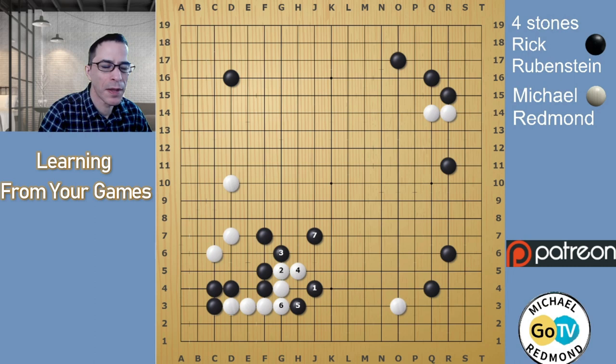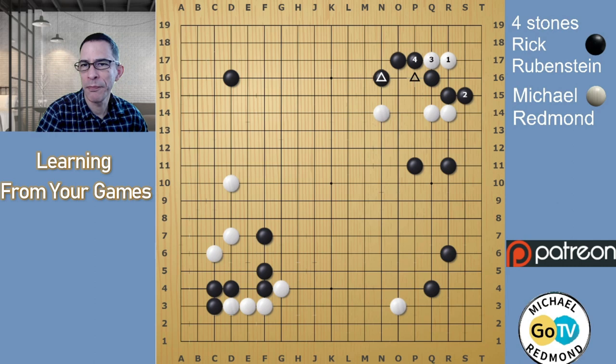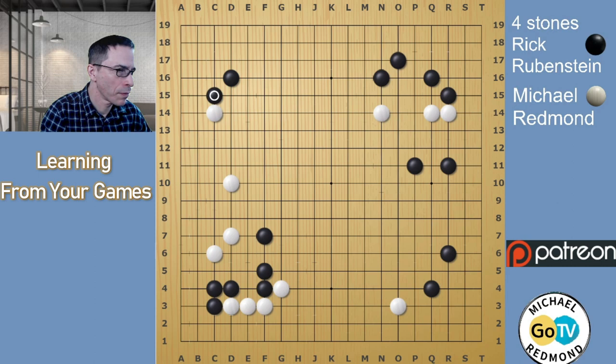Black jumped and played here — this is a standard way of reinforcing against the 3-3 points. If White plays here and crawls, this stone is protecting against the cut on the fourth line. So not only is Black moving towards the top side to make territory there, Black is also getting rid of this potential weakness in the corner. White played away. Black kicks and plays a nice move again. Finally, I played here and Black played here — this is a reasonable move.